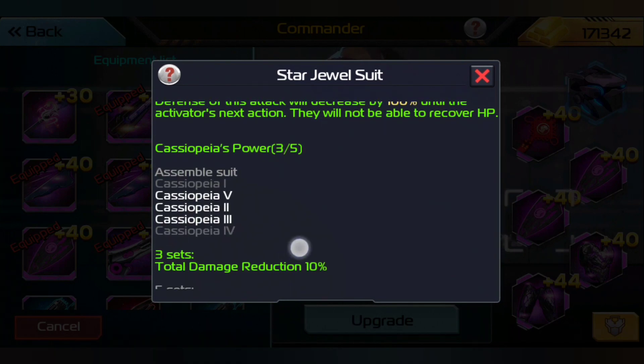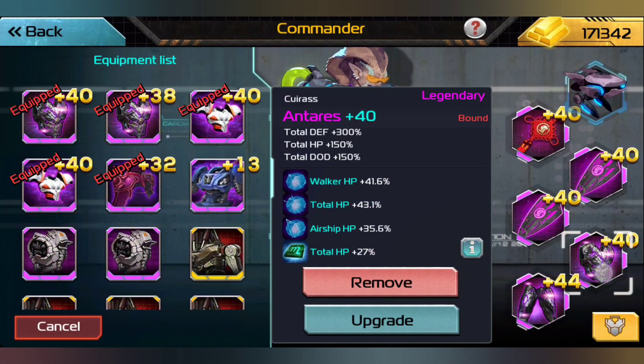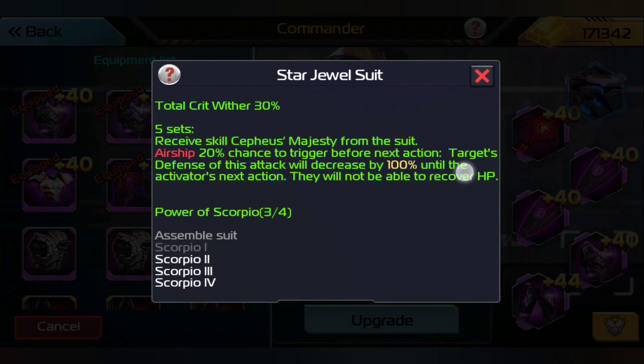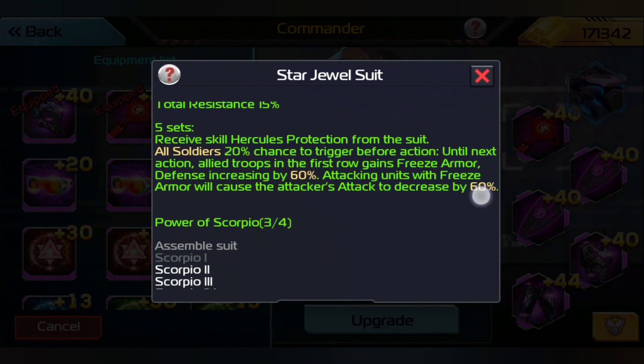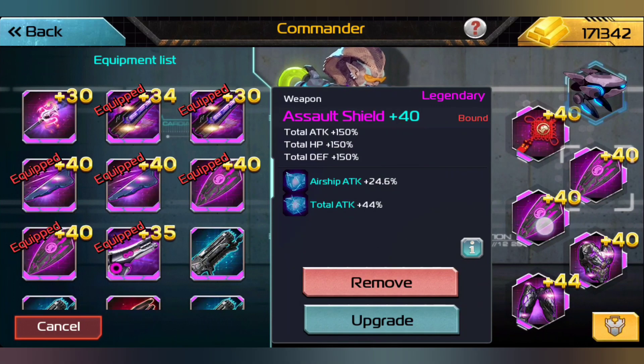So Cephas, Cassiopeia, and Harkis — Cassiopeia Power — so we have three out of four Scorpio. That's great for us; we just need one more Scorpio on this and we are going to be set.